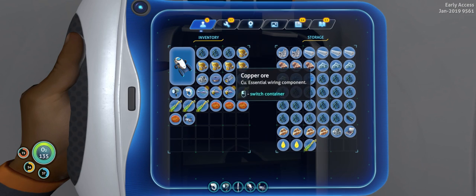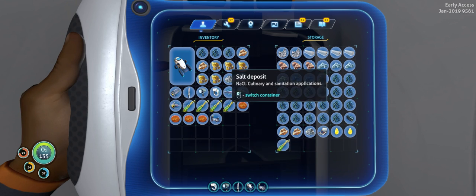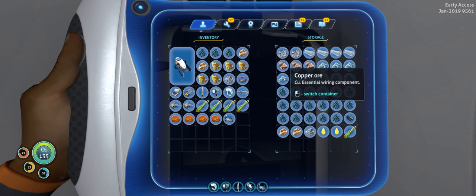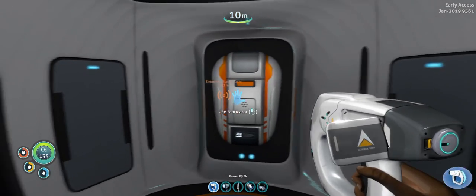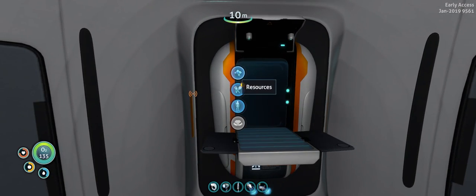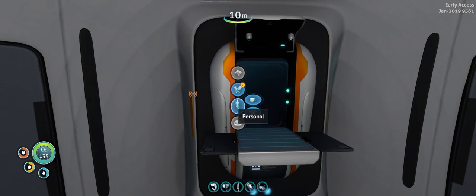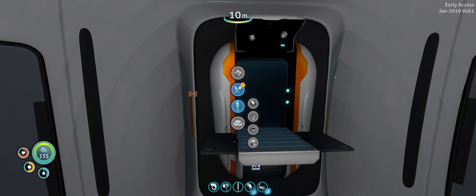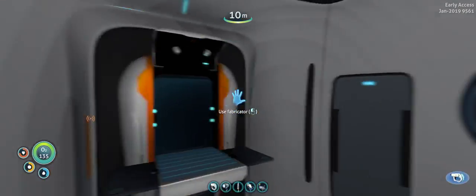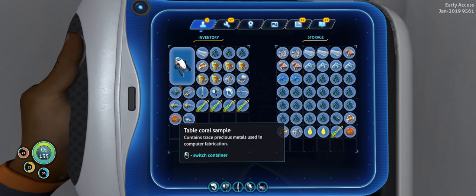We're running out of things that we could actually do here. Let's see if I can make that processor - I'm thinking it might let me do a habitat if I make it. Nope, it's not going to let me make anything. All right, so we need a fiber mesh, I'm sure. We're going to need that.